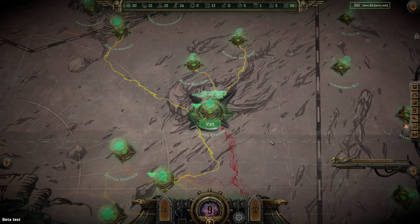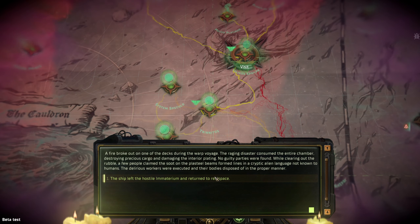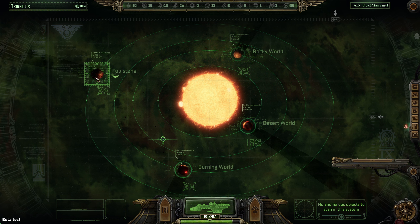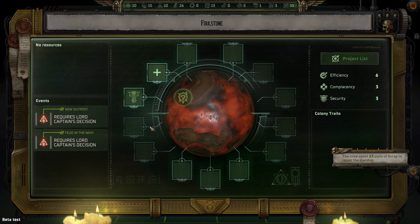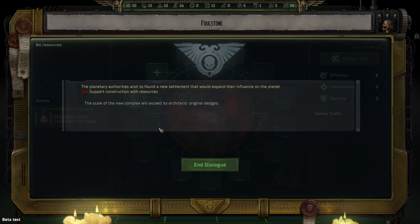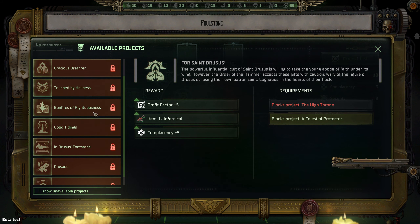So back to Foulstone, which is only one jump away. Hopefully we won't have an invisible ship this time. The planetary authorities have found a new settlement that would expand their influence — we support with resources and the scale of the complex will exceed the architect's original designs. It's essentially the exact same quest but in a different place — I wonder if they're the same two admirals.